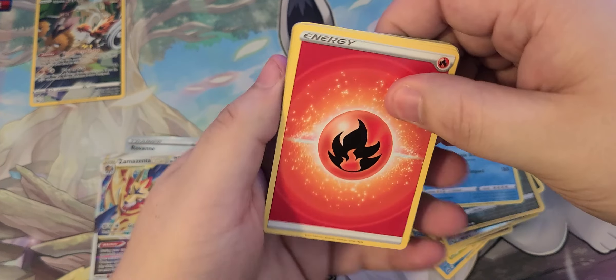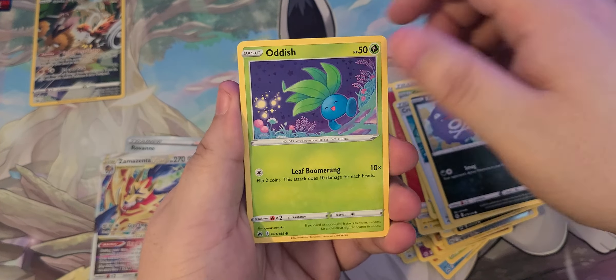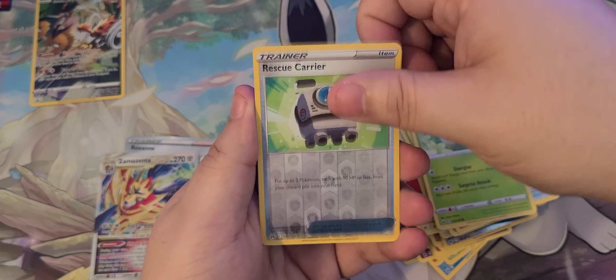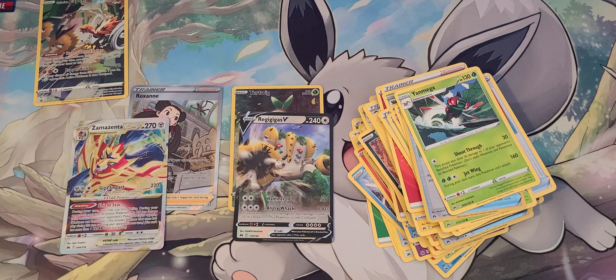See if we can get a gold card. Sinnoh, Gloom, Crushing Hammer, Koffing, Oddish, Salandit, Energy Search, Grubbin, Rescue Carrier, and Yanmega. Nothing too crazy at the end there. We did get these four cards though, so that's cool.